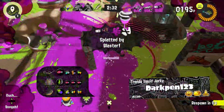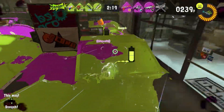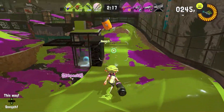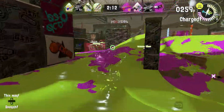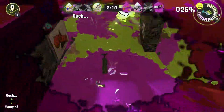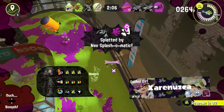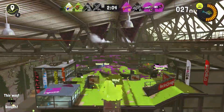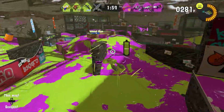The blaster can shoot over the shield. Now, the Brella's kit comes with two somewhat defensive options, especially the Ink Mine, which I'll use here. It doesn't look like it does anything, but if an enemy runs over that, it will explode and reveal their position. So now I know exactly where this person is and I can get the jump on them.